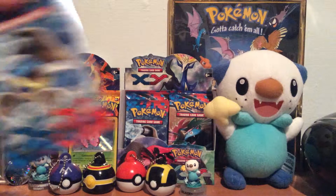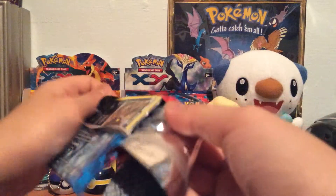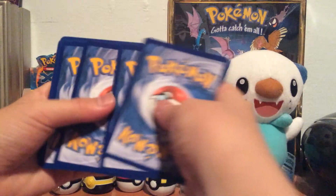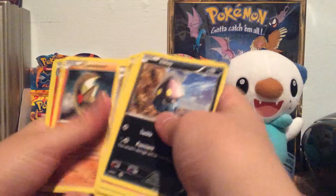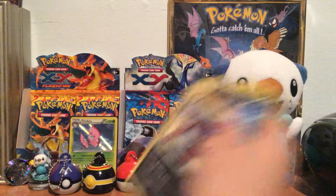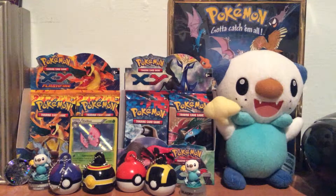Now let's get into our Mega Blastoise pack. Leave it down in the comments if you get a Mega in every X and Y box, because I'm not sure if I'm gonna get one in this box. We got Inkay, Slugma, Pansage, Staryu, Swirlix, Frogadier, Professor's Letter, Lunatone, reverse Simisage — I think that's a rare — and a Krokorok. Another reverse rare, so that's two reverse rares in a row!